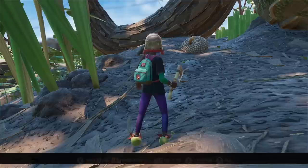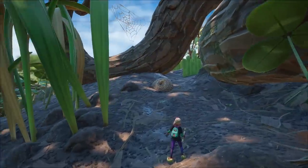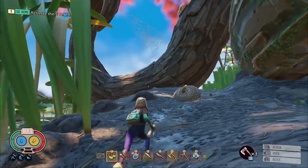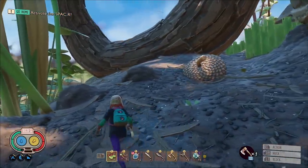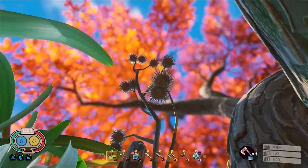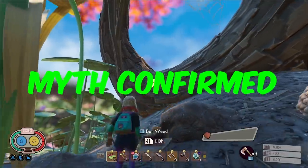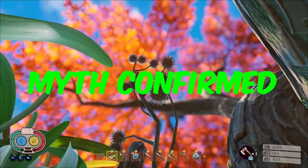Our next myth won't be here for long: Spiky Burs are invisible. In Grounded 1.2.3 currently, the spiky burs are invisible in some people's worlds. When you hit them though, they magically appear from nowhere and you feel like a magician. So this myth is confirmed — Spiky Burs are currently invisible for some strange reason.